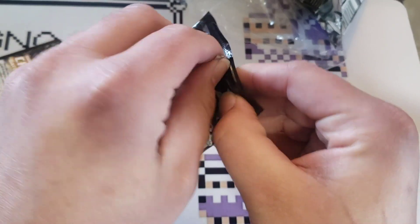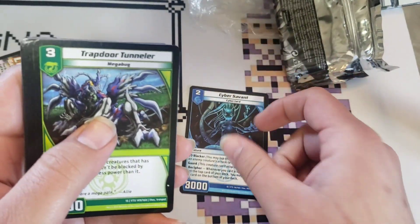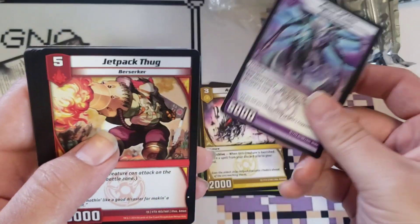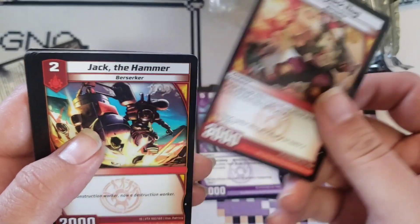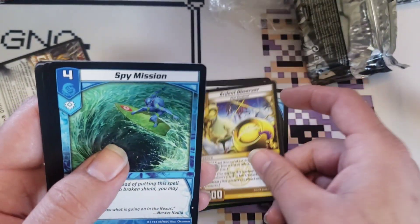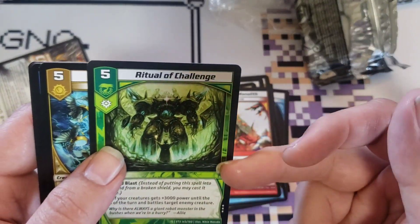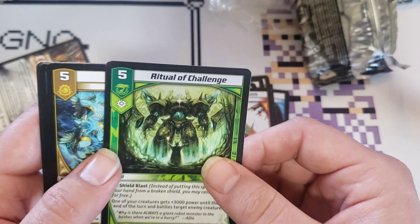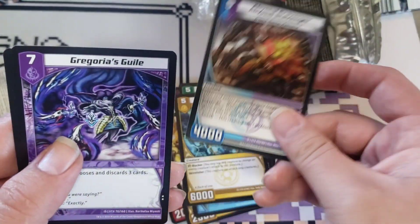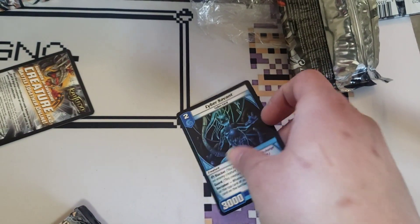Pack number two. Ritual of Challenge — I'm actually working on a deck that I want to try and use this card in. We'll see what happens with it. Bullhawk, Epistle Scavenger, Gorgus Gale. Nothing too exciting there.